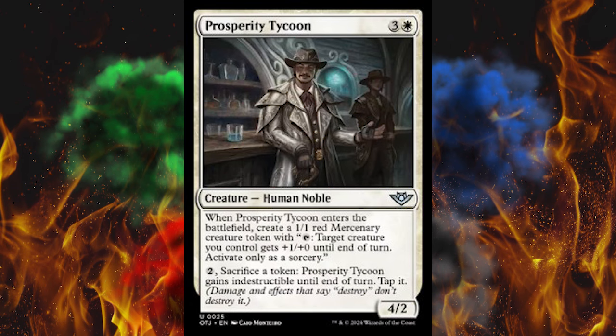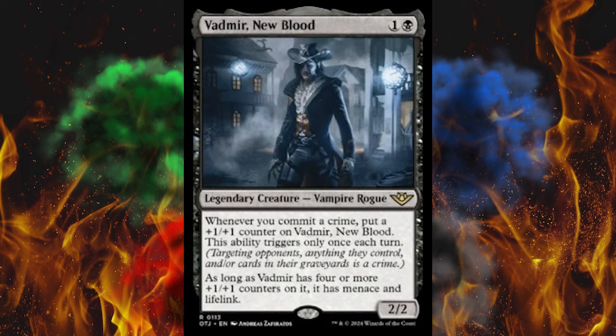Next up, we got Vadmir New Blood, because of course we've got cowboy vampires. 2-cost black 2/2 Legendary Creature — Vampire Rogue. Whenever you commit a crime, put a +1/+1 counter on Vadmir. This ability triggers only once each turn. As long as Vadmir has 4 or more +1/+1 counters on it, it has Menace and Lifelink. That's a build-up — this is good. I'm glad they put this in the rare slot. You put this in the common slot, nobody's drafting any other color.